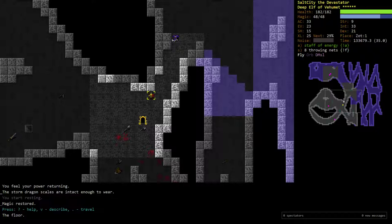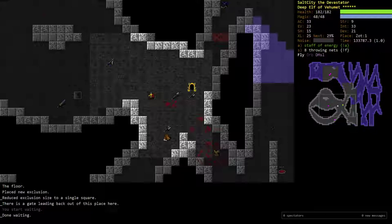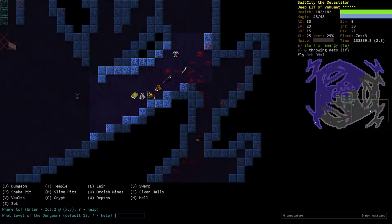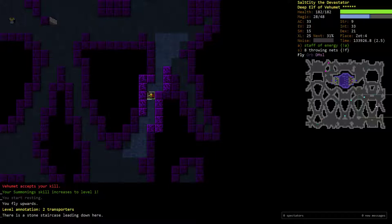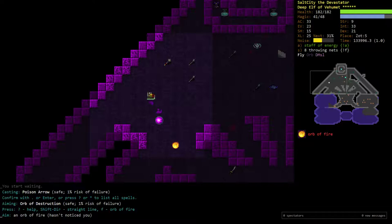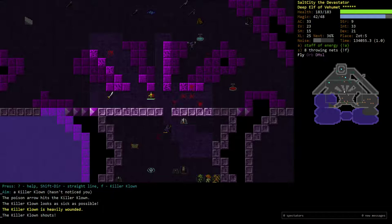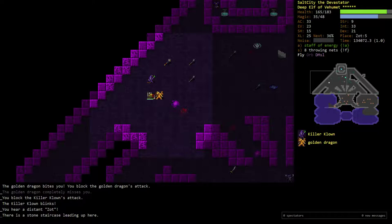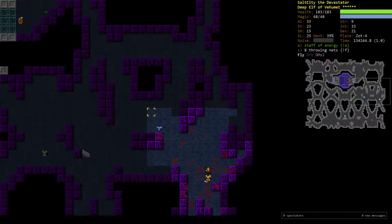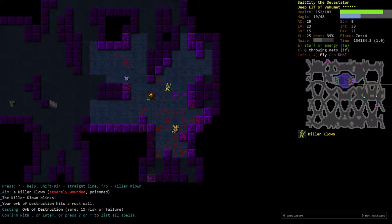The game decided to go up the wrong way — I'll explore this area and we'll have to run all the way down to Zot 5. A small advantage of doing this is you can remember what your old route was. There's an Orb of Fire downstairs — going down, healing up, then engaging again.